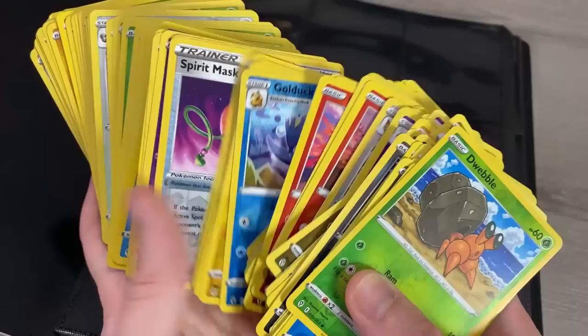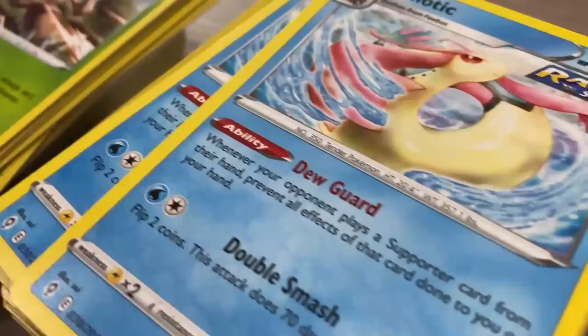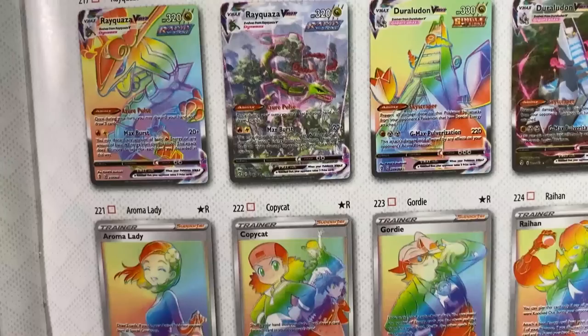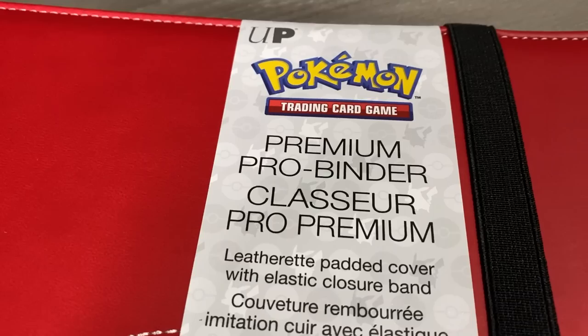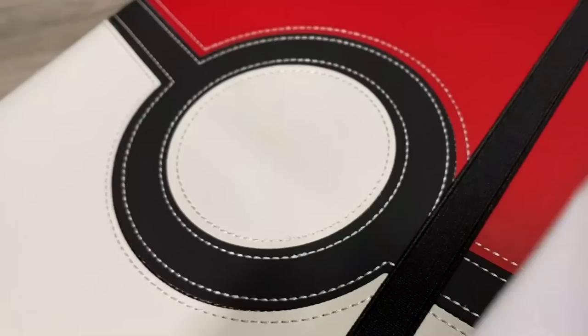I asked my lovely wife Marie for help. The very first thing we do is get out all of the reverse holos and set those aside, then we start sorting the cards by Pokémon type — all the commons, uncommons, and rares — and all the ultra rares are put into their own stack. Once everything is sorted, I grab a Pokémon checklist — I like to use the ones from the Elite Trainer Boxes — and an empty Pokémon card binder. This is a Poké Ball binder made by Ultra Pro and it can hold up to 360 cards.